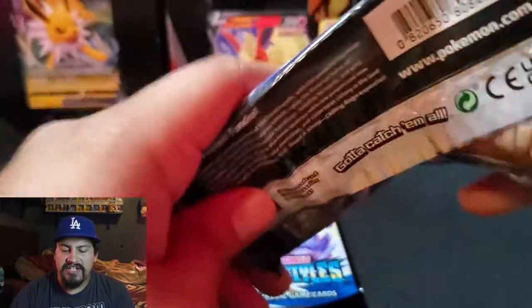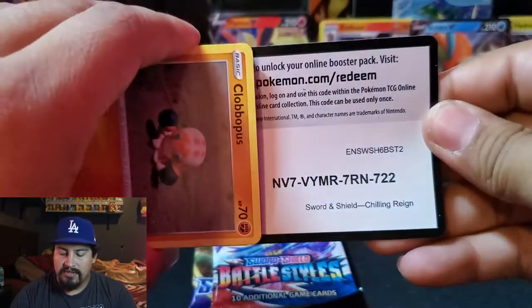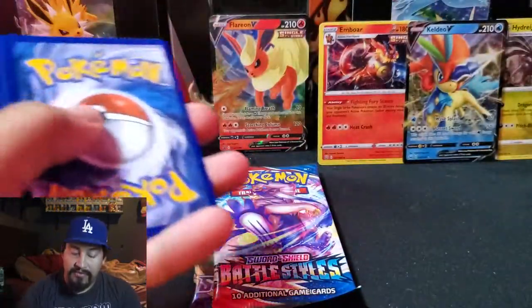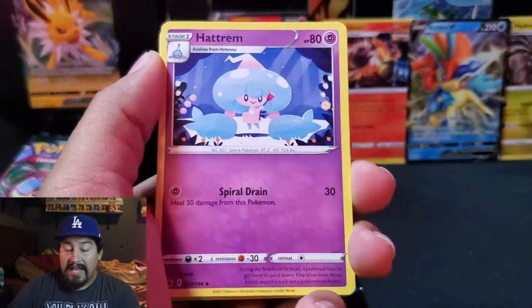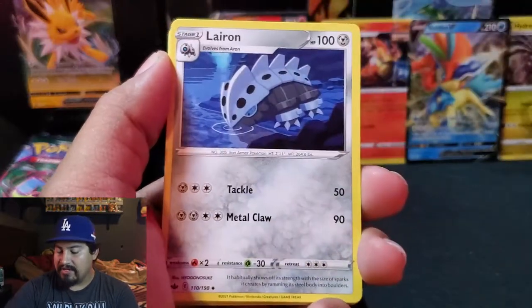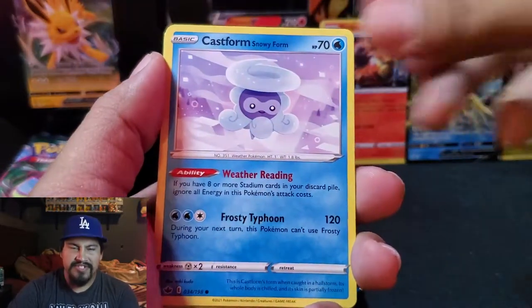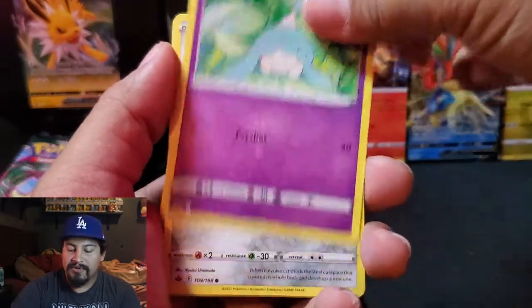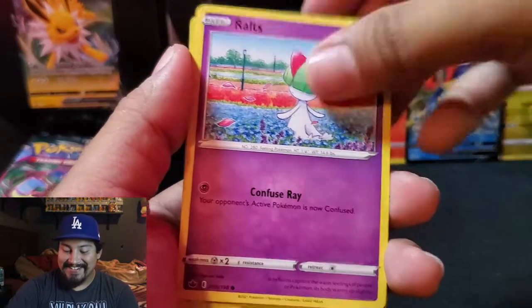Chilling Reigns — actually not a terrible pack lineup to be honest. Really good. You have a lot of the newer sets and three of them have alternate arts, which makes it a lot of fun. And one of them has the gold Zacian/Zamazenta, which would be Sword and Shield, and it has a Marnie — which is a very high-priced card now. I remember I pulled two of them and wasn't really looking forward to it, and now I'm like oh, it's a great card.